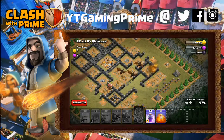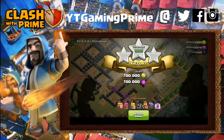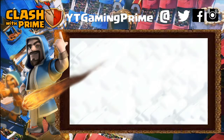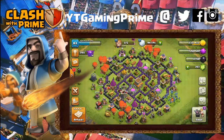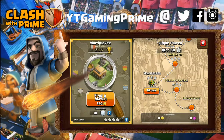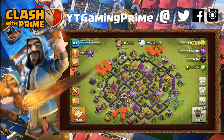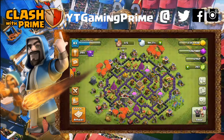So guys, this is the attack on the Pekka's Playhouse — you only need 10 Giants, 4 Wall Breakers, 4 Dragons, 41 Archers, and the rest Barbarians. We'll be back with another episode covering other tower strategies. You can see in the description the attack I used in the Mega Minions video — the link is in the description. Guys, don't forget to subscribe to our channel if you are new, leave a like on this video, and stay tuned with us. Don't forget to subscribe — till then, guys!